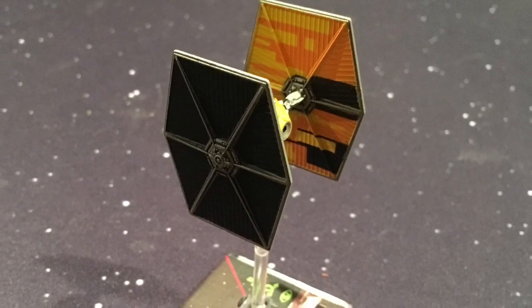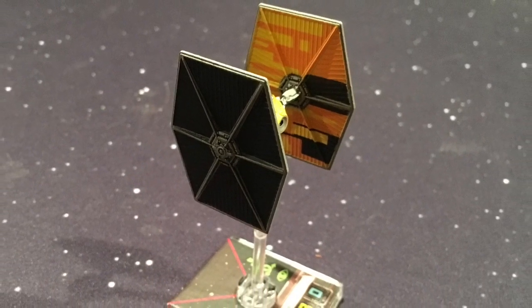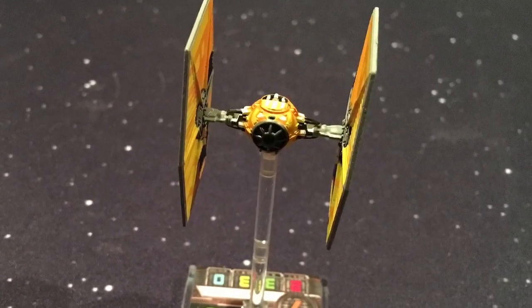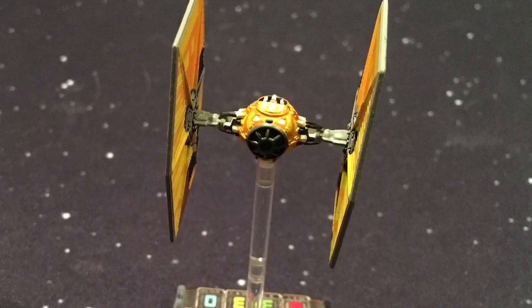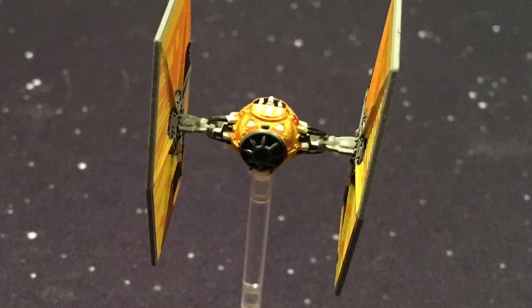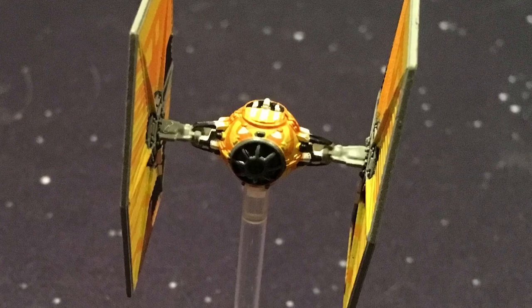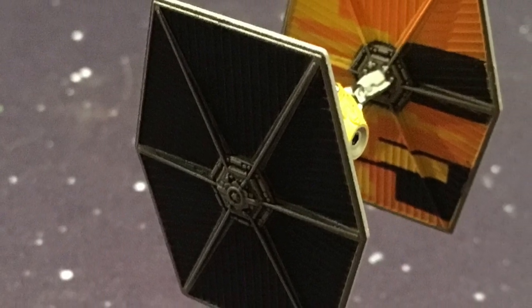This TIE Fighter, to distinguish it as Sabine's, has a very distinct paint job — orange and yellow on the insides of its panels as well as around the cockpit. Very neat looking paint job. I like this ship a lot, I was excited about it. I don't think it's the best ship out of Wave 10, but I think it brings some interesting options to the Rebels.